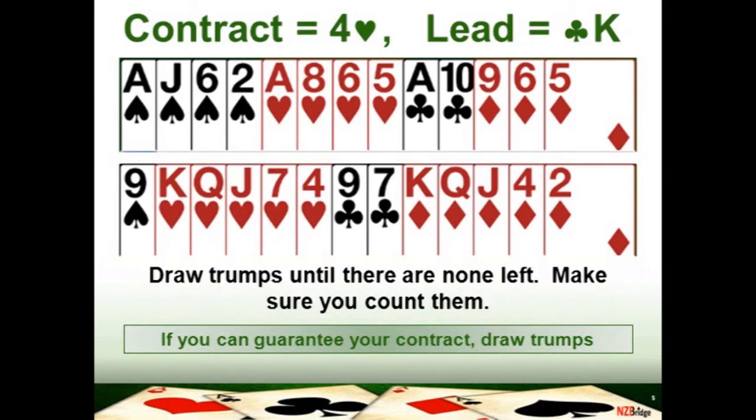You can definitely make ten tricks if you draw trumps, so don't delay. On this hand you would look to draw the trumps immediately. You will take the first trick with the ace of clubs and then immediately set about drawing your trumps. Once you've drawn the trumps and pushed out that ace of diamonds, you should be able to make your contract.